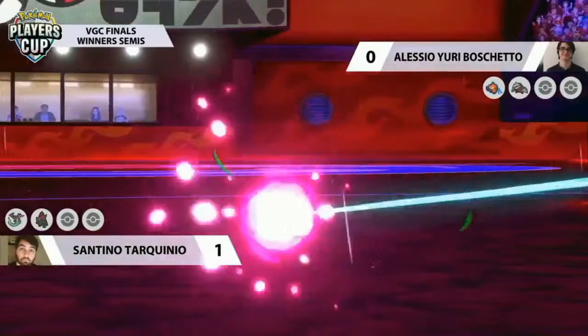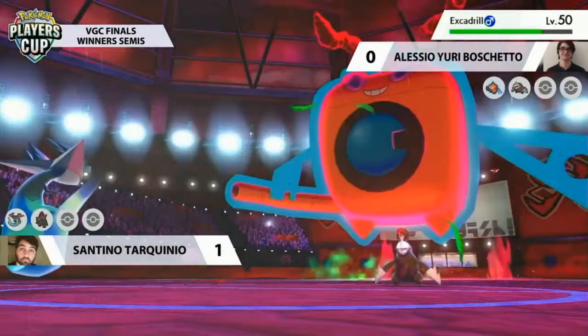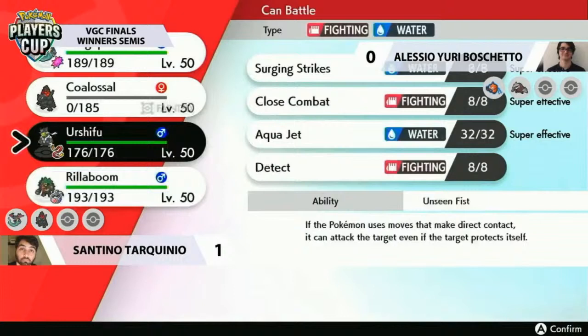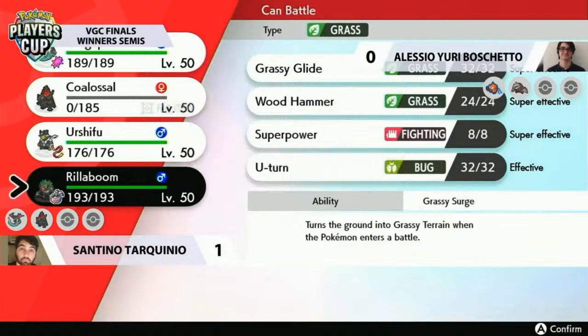Rotom covers its buddy Excadrill. Missing the High Horsepower was unfortunate, but Rotom saves the day with Max Geyser and also sets up rain so future Max Geysers deal more damage. At the same time, that rain can work in reverse for Dragapult — Surf in the Rain is still something Excadrill doesn't want to take. Surf in the Rain boosted by the rain activated the Weakness Policy, which was pretty good for him, but not quite what you want.